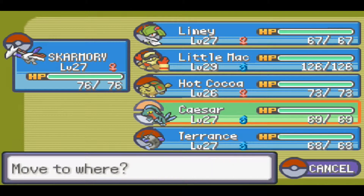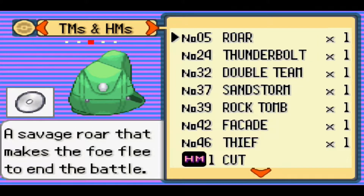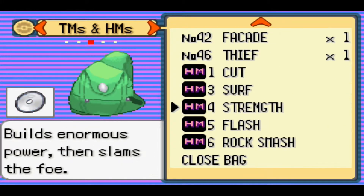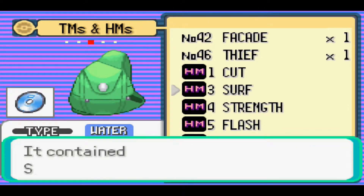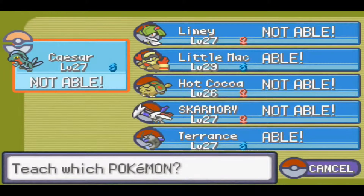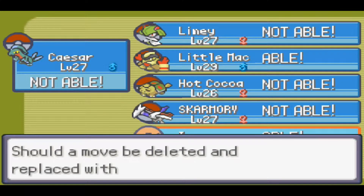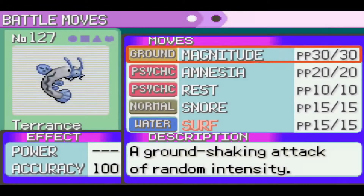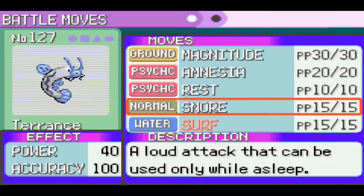You're going to need the TM for Surf, which I'm going to go teach to Terrence now. So there we go — we don't need an HM slave anymore. I'll probably teach one of my Pokémon. Surf is literally the best HM to this day, outside. But it's really strange that Hariyama can learn Surf. Like, it makes no sense.